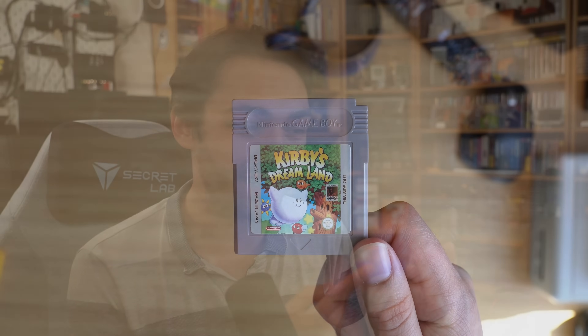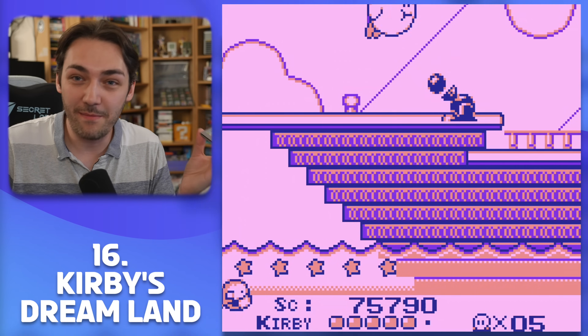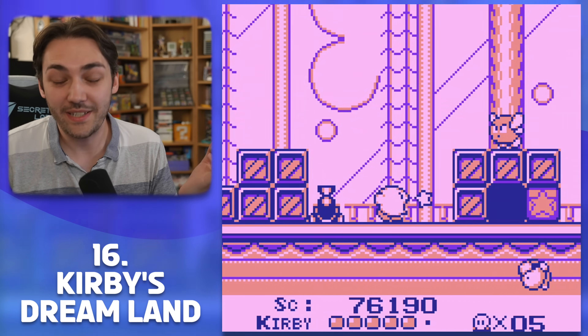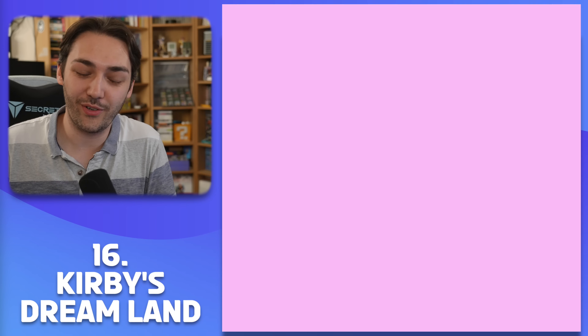Number 16 is a Kirby game by HAL — it's the original Kirby's Dream Land. If you look at the front cover, Kirby is actually white in this one, because the Game Boy is black and white and they hadn't really decided what Kirby should look like. They'd only seen concept art and pixel art, so on the cover he's a little white ghost, which is really fun.